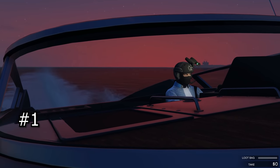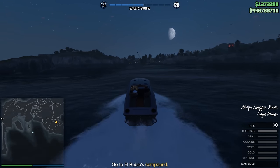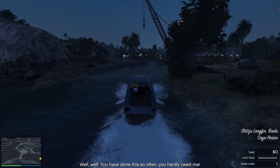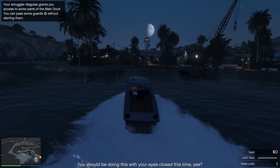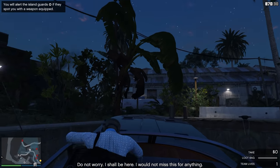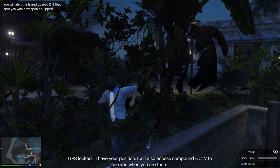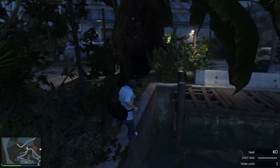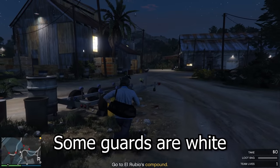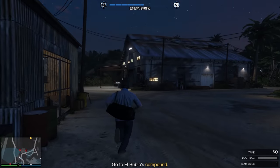My first tip is that you should start the heist in a boat. Most people think the submarine is better because they need to spawn right at the drainage pipe. While it is correct you spawn at the drainage pipe with the submarine, this gives you only one option for entering after the preps. But if you do the civilian boat, it will let you enter anywhere on the island coast. You can drive towards the drainage pipe and enter there, and you get breathers with the civilian boat.